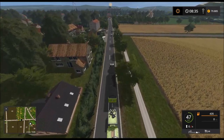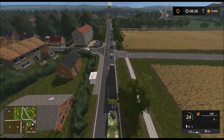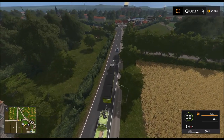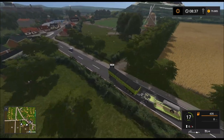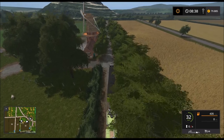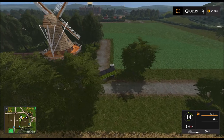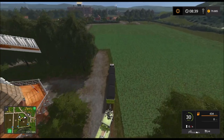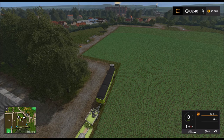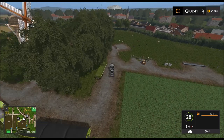Rote Ampel voraus. Der ist aber ein bisschen zu weit gefahren, die Haltelinie ist weiter hinten. Wir fahren jetzt hier schon rein. Ich hoffe allerdings, dass ich hier auch wirklich rumkomme. Die Laterne hat ein bisschen gestört, aber es ging. Wir laden das hier ab — das hier und das hier. Dann stellen wir mal den Auflieger hier noch ein bisschen auf die Seite.